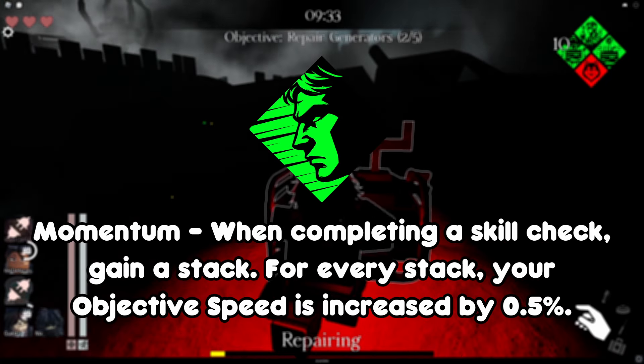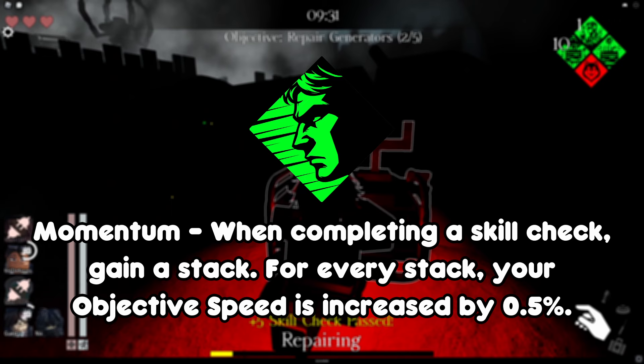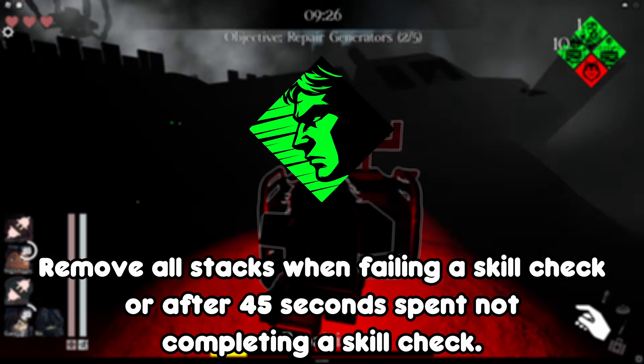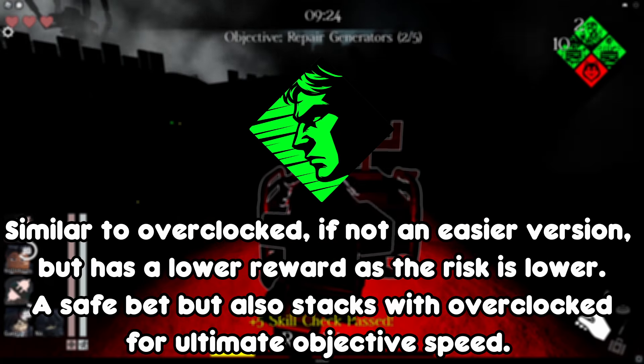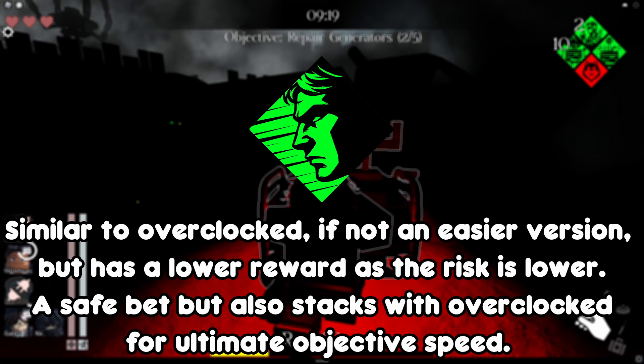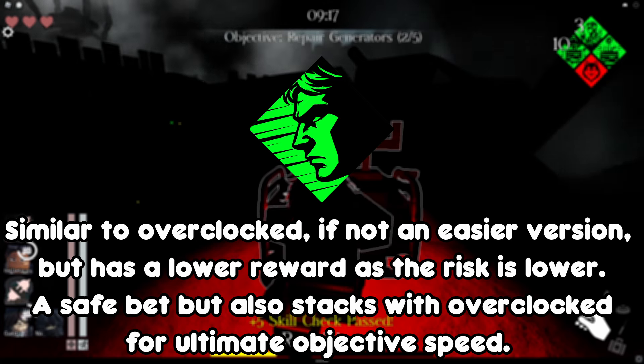Momentum: when completing a skill check, gain a stack. For every stack, your objective speed is increased by 0.5%. Remove all stacks when failing a skill check or after 45 seconds spent not completing a skill check. It's similar to Overclocked — if not an easier version — but has a lower reward as the risk is lower. A safe bet, but it also stacks with Overclocked for ultimate objective speed.